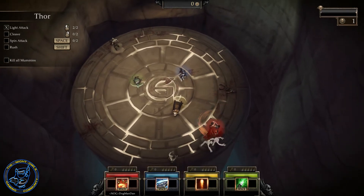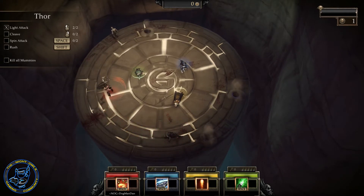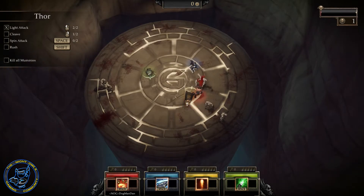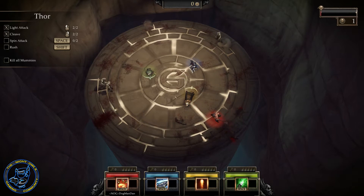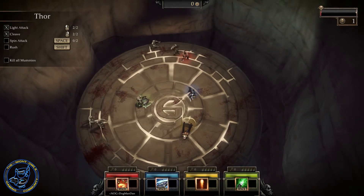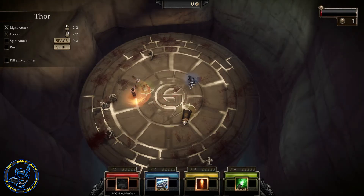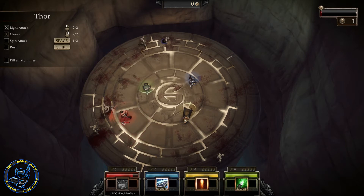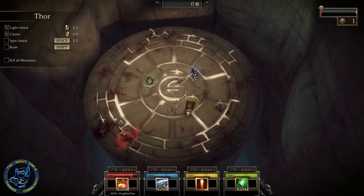Thor has his light attack which we're doing. He has a cleaving attack, a spin attack, and a rush attack as well. Fairly easy to work with Thor. It's pretty basic though. He does have a big battle axe. But he's definitely fun to play.